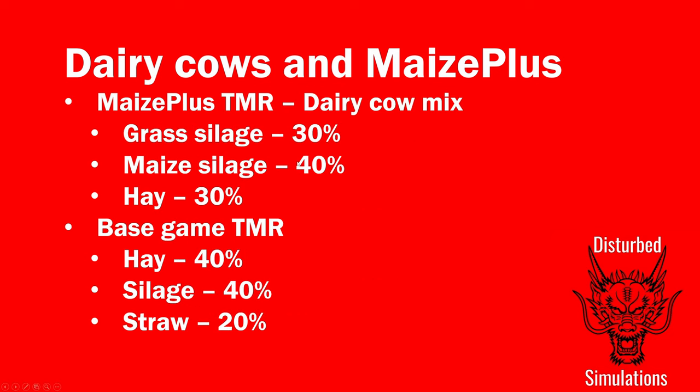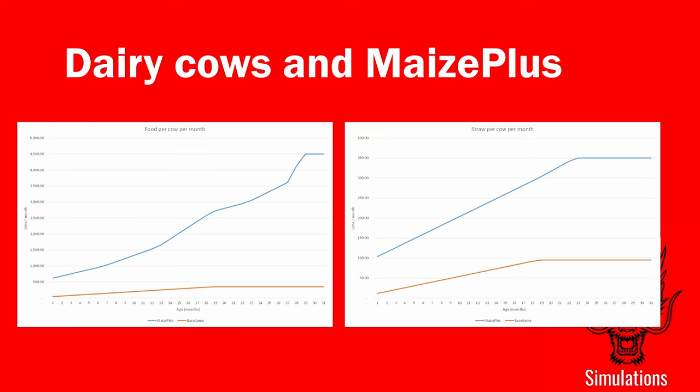For the Maize Plus TMR I used the dairy cow mix built into Maize Plus: 30% grass silage, 40% maize silage, and 30% hay. You could include other things, but this is what I used for calculating food costs — I don't think adding mineral feed or grain mix would significantly change the answer. For base game I used 40% hay, 40% silage, and 20% straw, and again I don't think the conclusions change however you make these mixes.